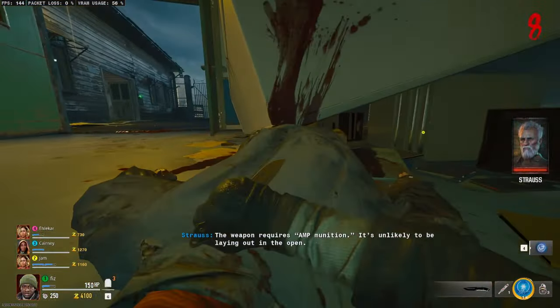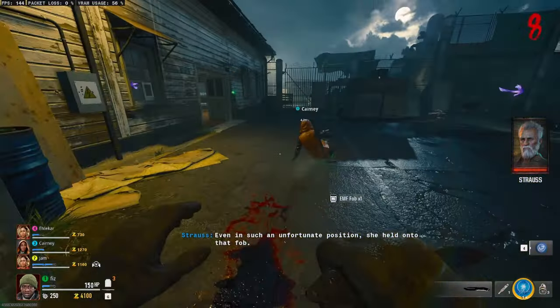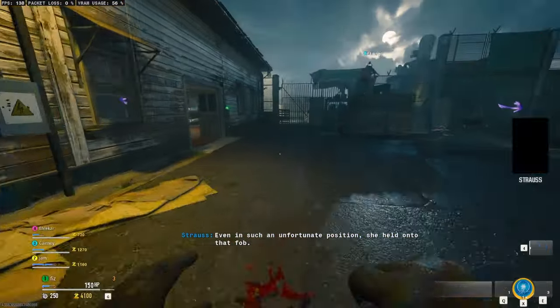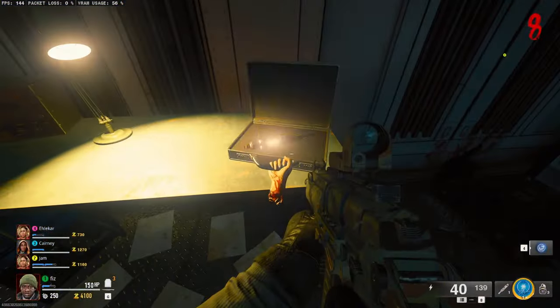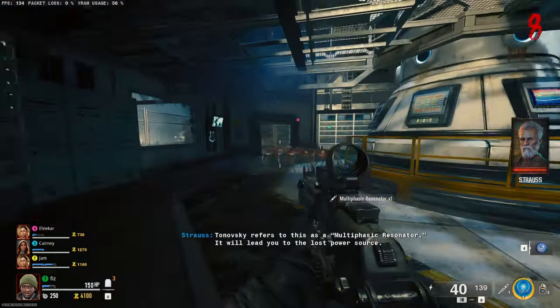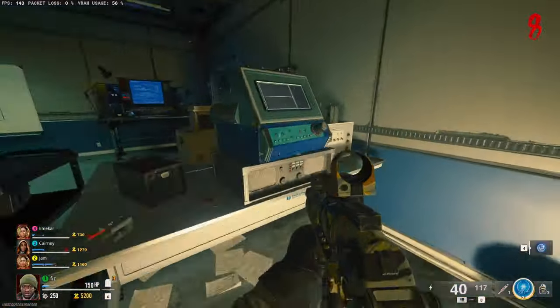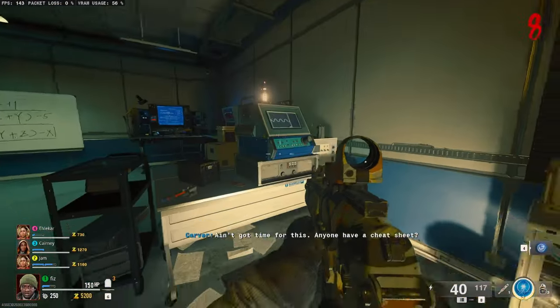Inside the laboratory, there is a zombie on the ground. You will need to kill the zombie and pick up the card that it drops, which you will need to open a briefcase in the same room with Elemental Pop. Opening the briefcase will reveal the multiphasic injector, which you will need to return to the lab and insert into the decoding machine.